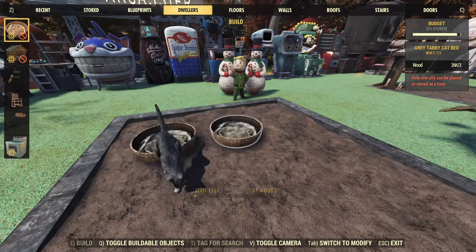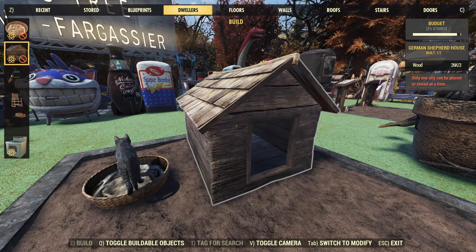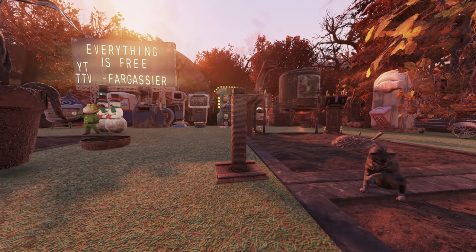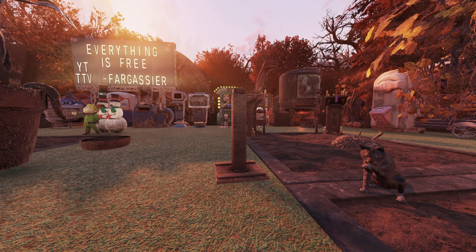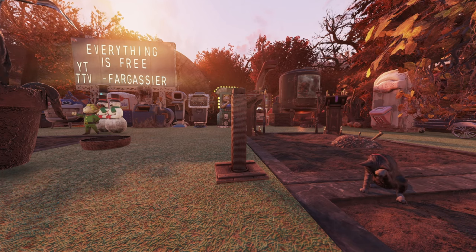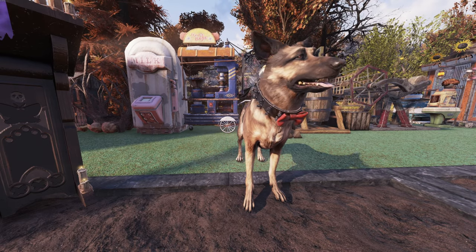Now, as you can see right here, we're not able to have the dog and the cat out at the same exact time. However, we can have their toys out simultaneously — the dog can have their disc mount and the cat can have their scratcher post. This is a great little feature so you don't always have to place these down. Those items are found in the Misc Structures section.